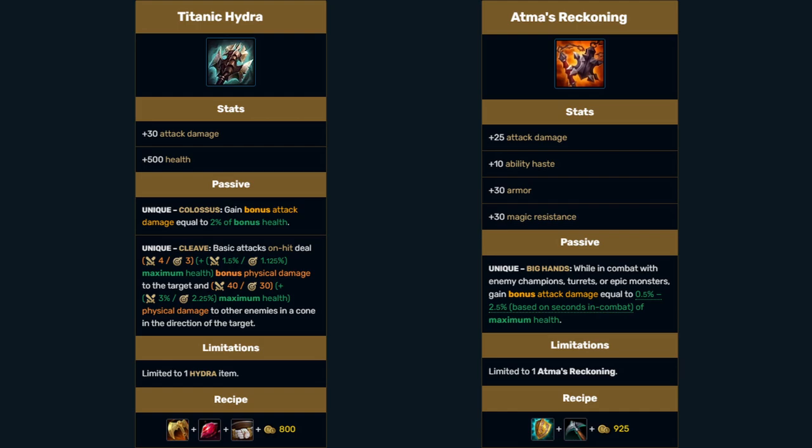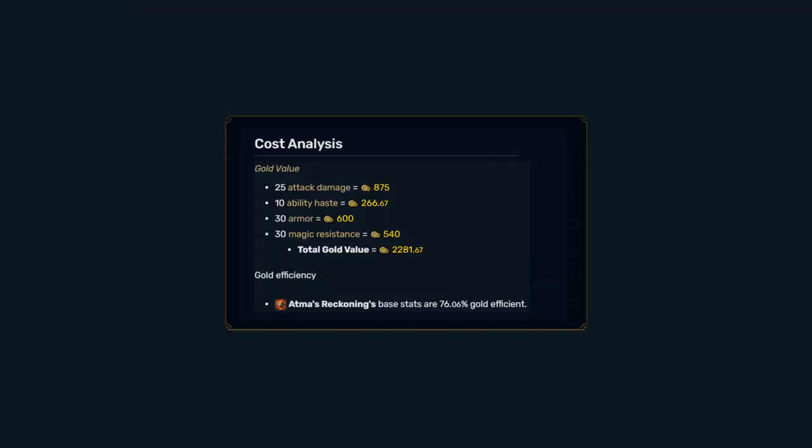This means you will always get more AD from Atma's, but only after 5 seconds in combat. It also has a higher ratio — 2.5% max health instead of 2% bonus health. You can reach incredible AD levels with this one item. However, the item has a clear weakness.